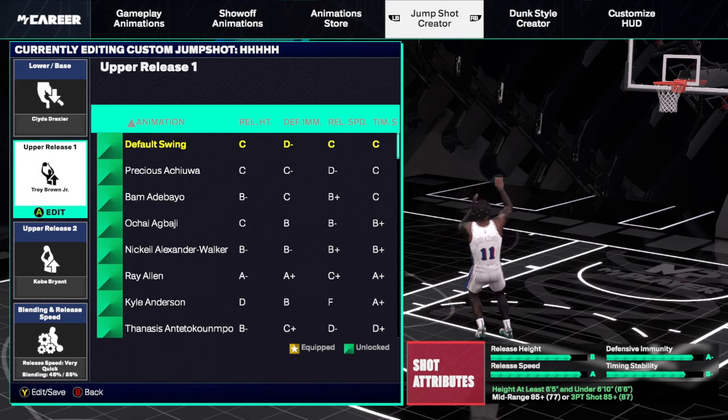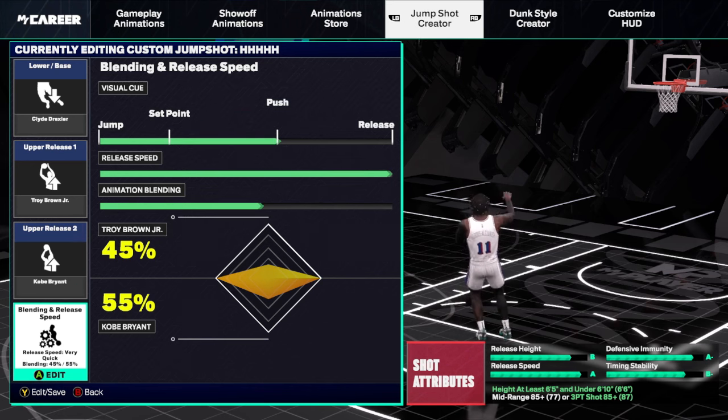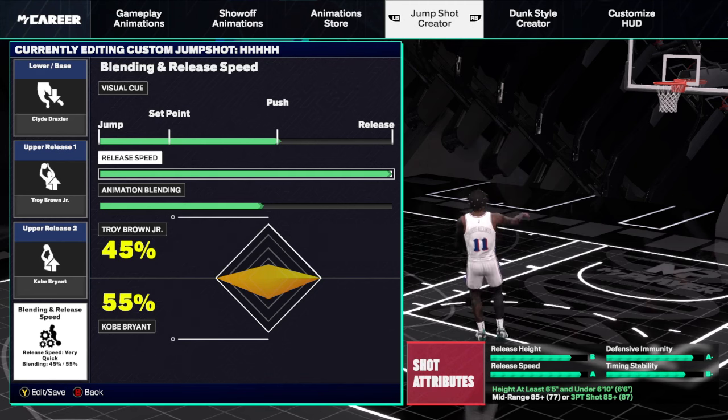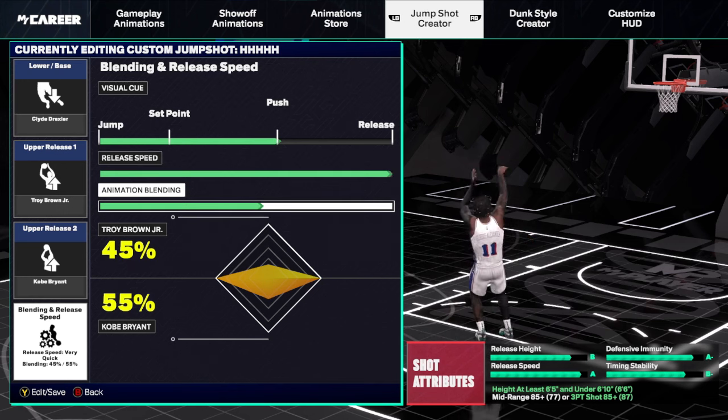This jump shot is going to be Clyde Drexler as your base. You're going to have Troy Brown Jr. and Kobe Bryant — it's going to be 55-45 for Kobe. I put it right on the push timing at max speed. Some people like to slow it down, but keep in mind it's not a fast jump shot. If you are a taller guard trying to shoot off the dribble, it's not super fast — it's not a slow jump shot either, but it's not going to be that quick-stop pull-up when you have people charging at you. It does make up for that with the fact that he jumps a fair bit off the ground.